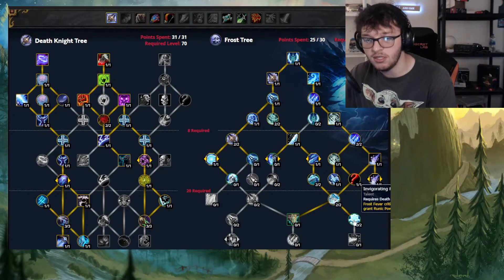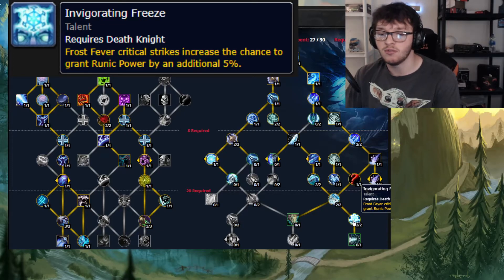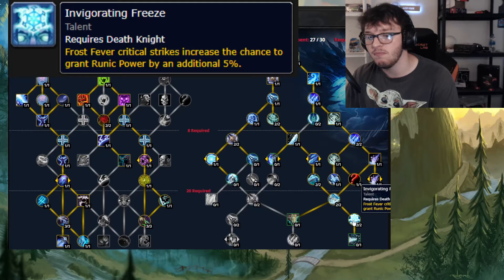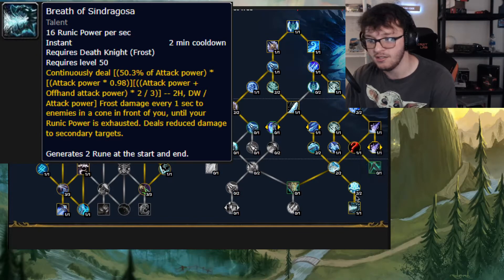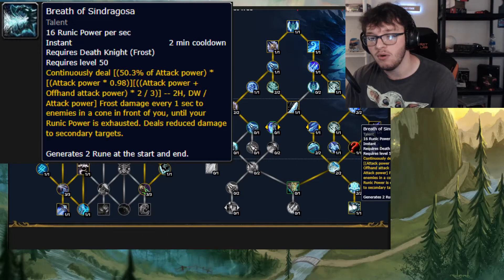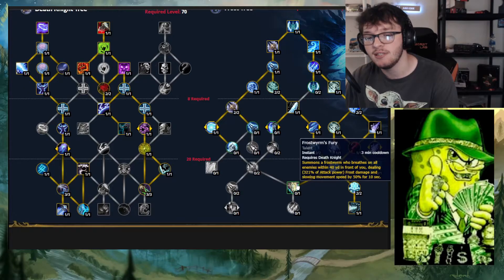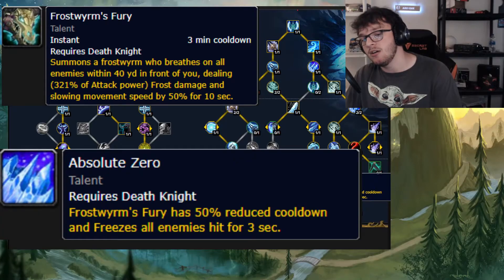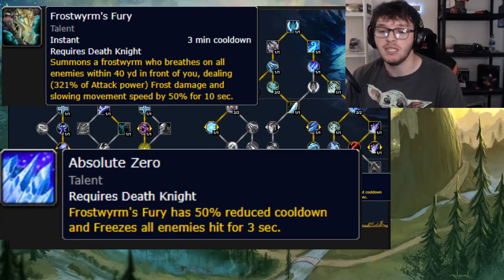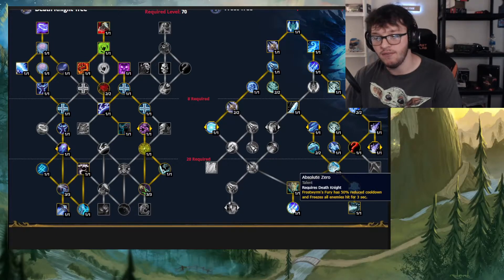Then go into Invigorating Freeze — Frost Fever critical strikes increase the chance to grant Runic Power by an additional 10%. You mainly take this just to access the talent behind it. Breath of Sindragosa is the big cheese — you want to take that, then go into Frostwyrm's Fury, and then the CDR on Frostwyrm's Fury by 50%. This means enemies are hit every 3–4 seconds and you get to use Frostwyrm's Fury every Breath window instead of every other one.